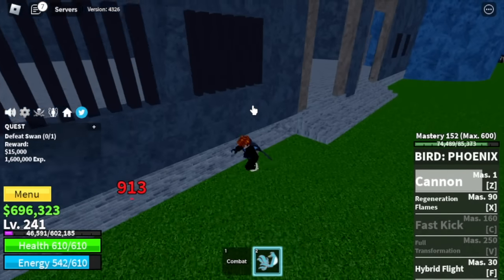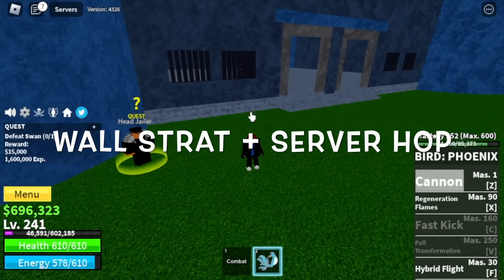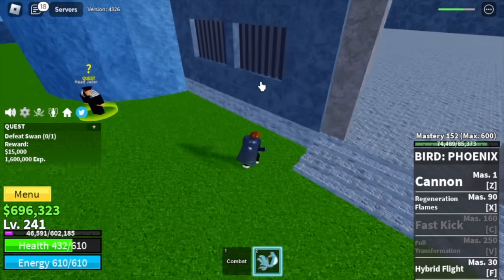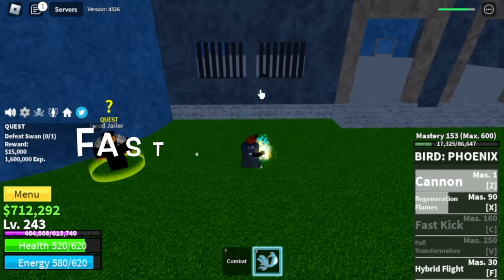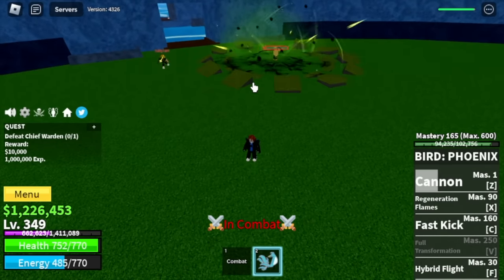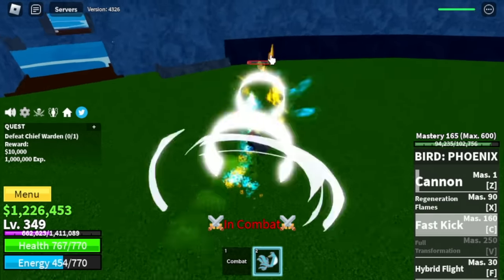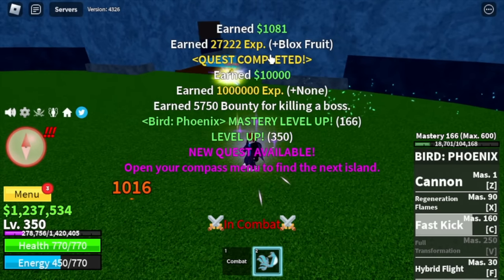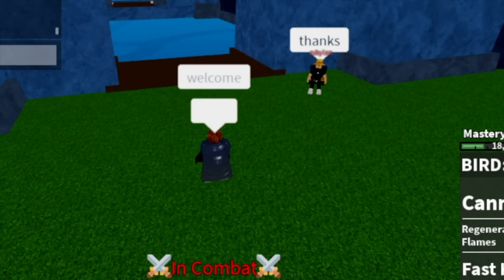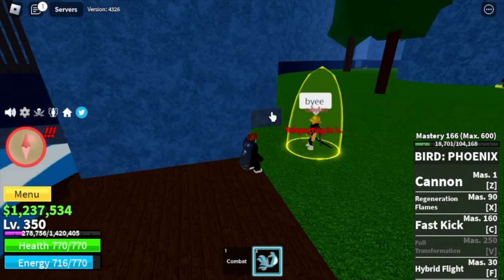Same strategy — we're going to do wall strat and server hop to all of them. Our target level here is level 350. We will also unlock our fast kick — the C skill. Finally, we have two skills to damage the enemy. Shout out to this friend of ours — we help each other grind.